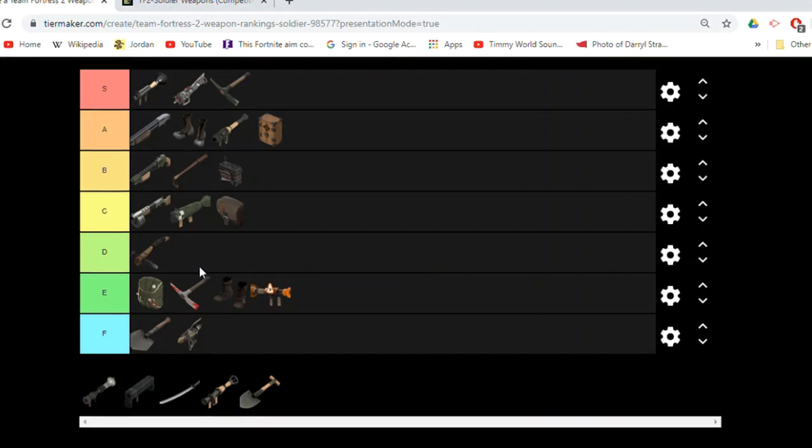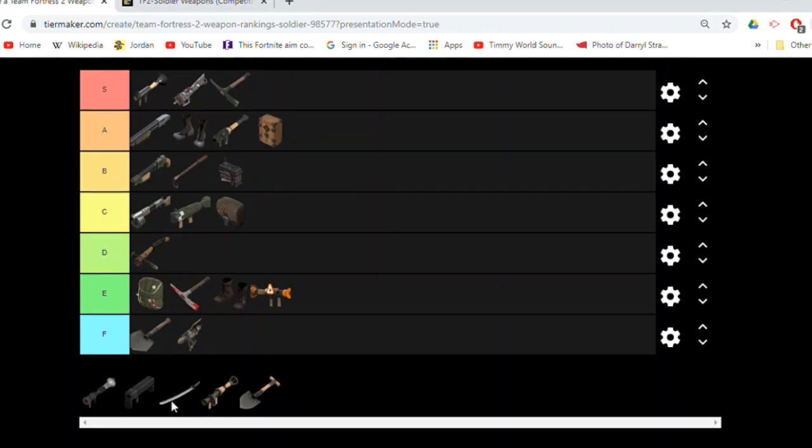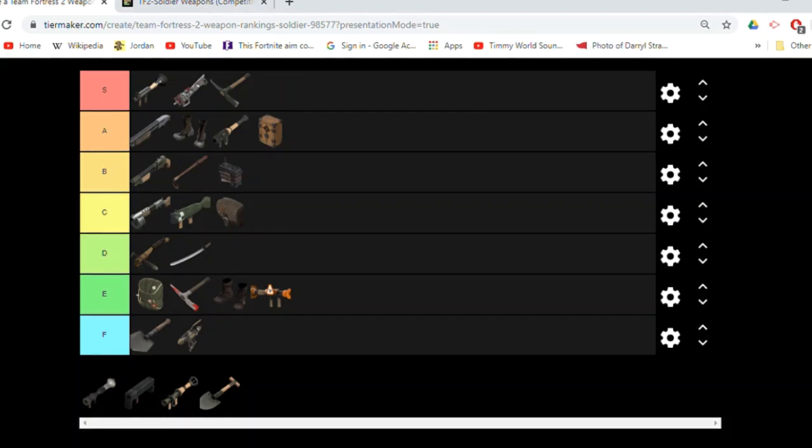I'm going to quickly put the Pain Train in D, because in competitive it's all about the objective and being a team game, and getting a 2x objective capture rate is always nice, but still not always useful. I'm going to put the Half-Zatoichi right with it, because on Demoman I'd put it in A or S — it's very good when you have a shield and can run into somebody and get a quick 100 health — but on Soldier that's not really the case.